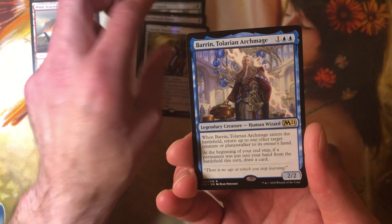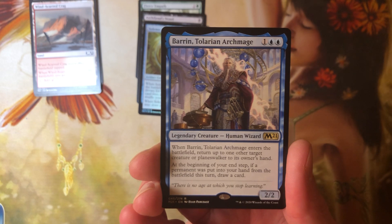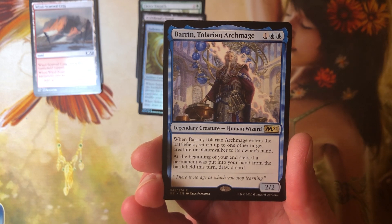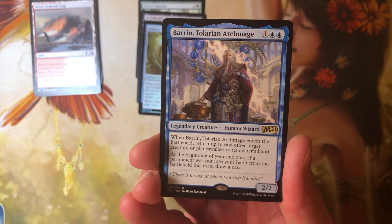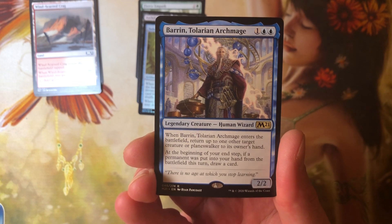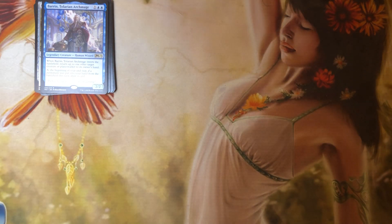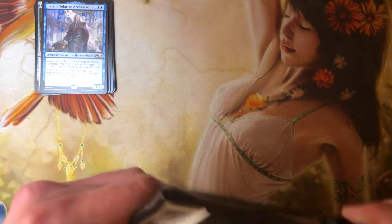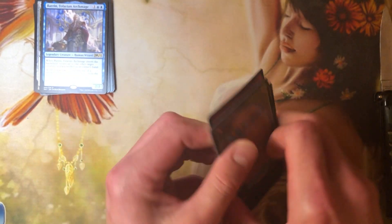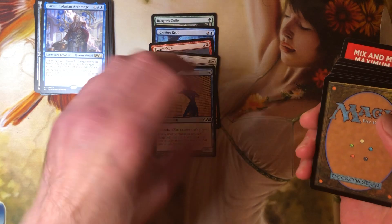Barren Tolerian Archmage — interesting. It's a 1-2 blue for a 2-2. When Barren Tolerian Archmage enters the battlefield, return up to one other target creature or Planeswalker to its owner's hand. At the beginning of your end step, if a permanent was put into your hand from the battlefield this turn, draw a card. Is this powerful enough to make Brago? When I see enters-the-battlefield triggers on things that are blue or white, my question always is: is this good enough for Brago?